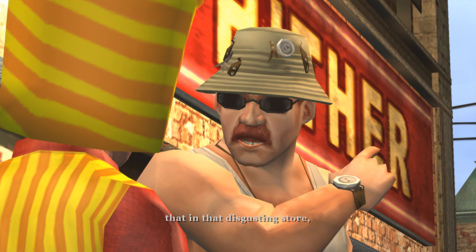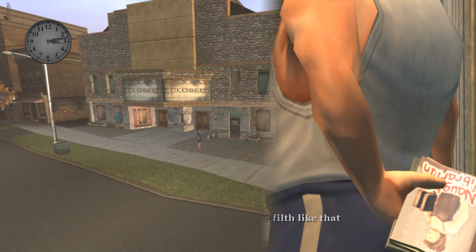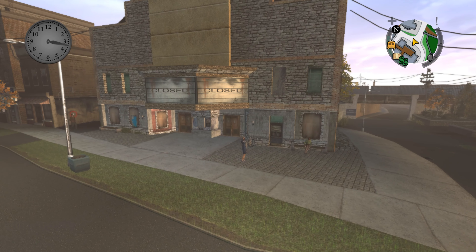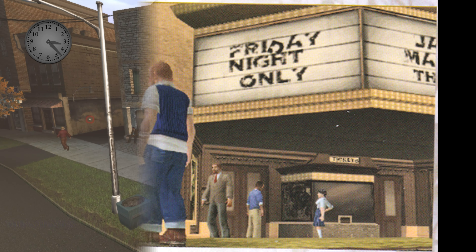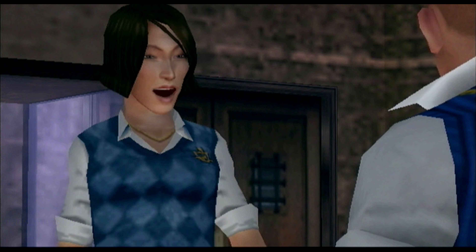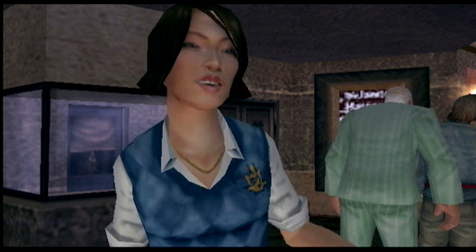Let's start off the Bullworth Town analysis by going over some beta screenshots. The first one we'll look at is the run-down closed cinema that was actually up and running during development. The Mission Movie Tickets was going to take place here, as seen in some pre-release material. This was most likely changed because it makes more sense for Pinky to stay in her area in Bullworth Vale, but it's still unknown why the cinema was changed to actually become closed.